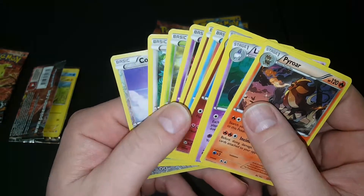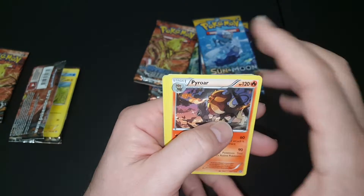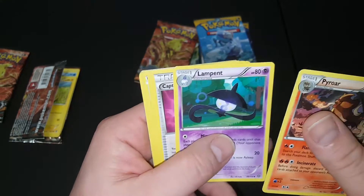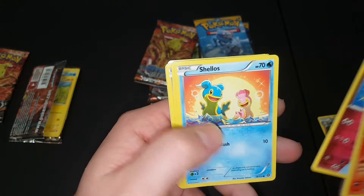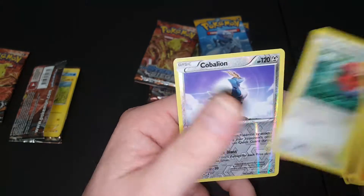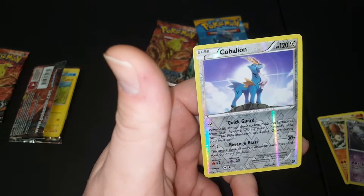These right here don't have energies, so good thing I wasn't going to do it because we would have failed every time and never would have gotten energy. There's your rare — a reverse hollow rare. Not bad.